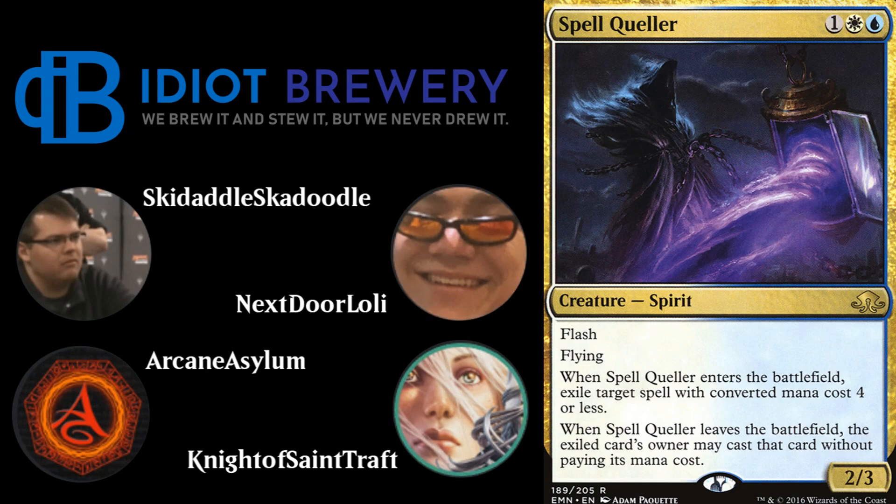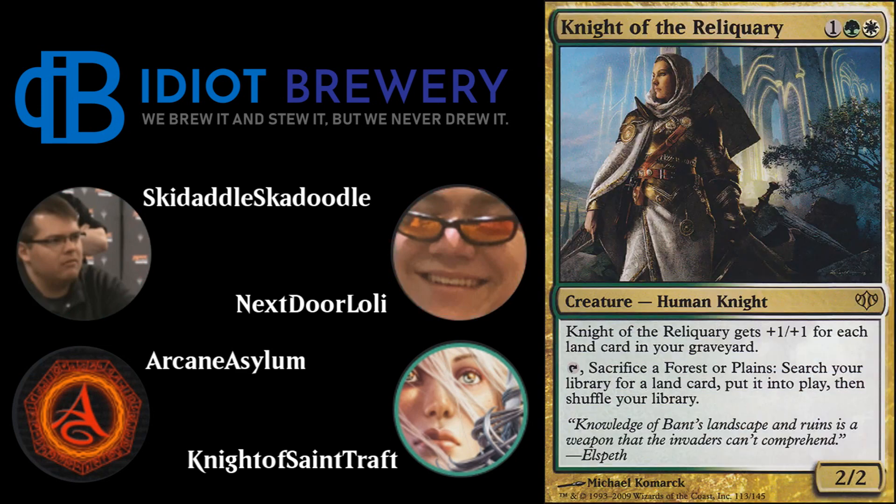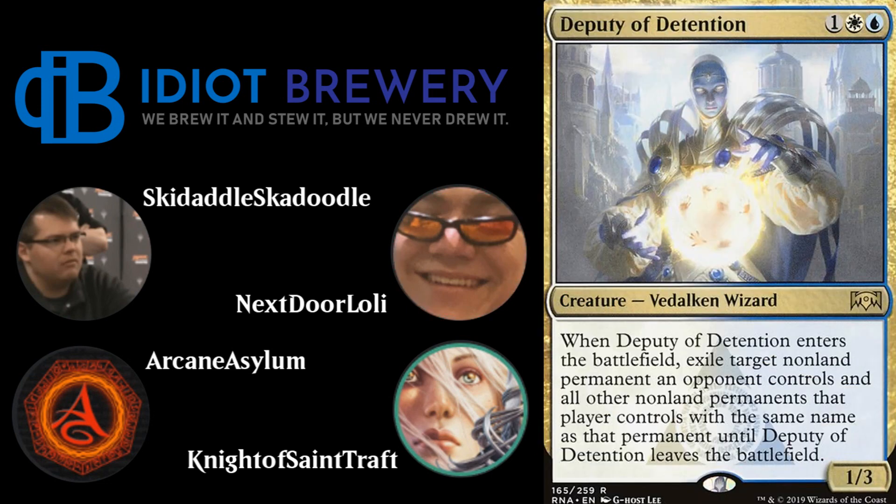The deck creates a lot of awkward situations for your opponent. For three-drop creatures, you have three Spell Quellers — already has flash, very powerful — four Knight of the Reliquary, and two Deputy of Detention for removal.